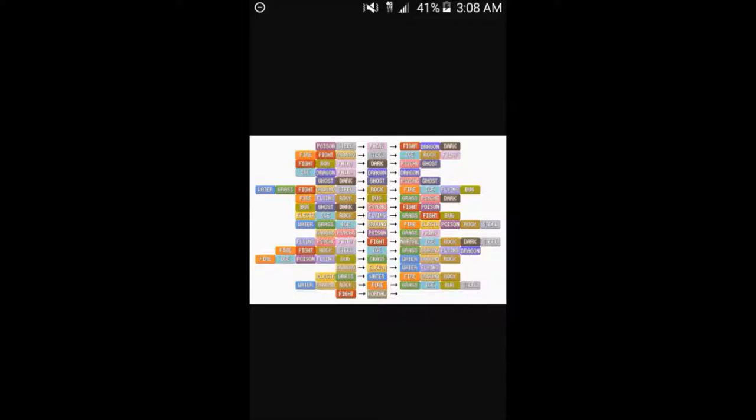Ghost types are weak to other ghosts and dark type Pokemon, but are very effective against other ghosts and psychic types. Rock types are the first on this list to have five weaknesses: water, grass, fighting, ground, and steel. When you read that you kind of ask yourself who would put a rock type Pokemon on their team with so many weaknesses — but we'll discuss that when we talk about team dynamics.